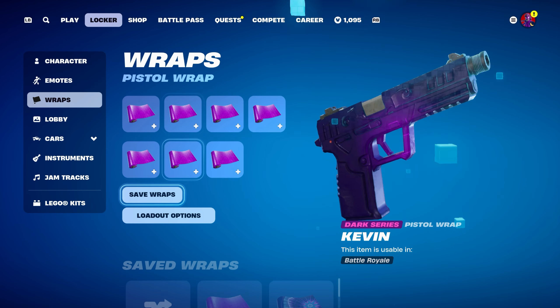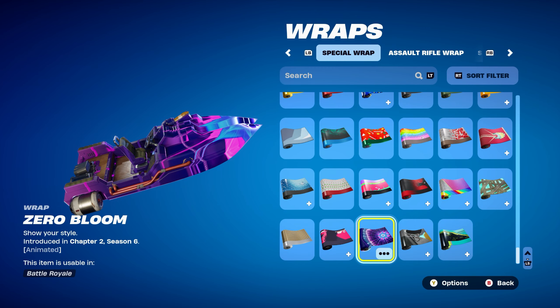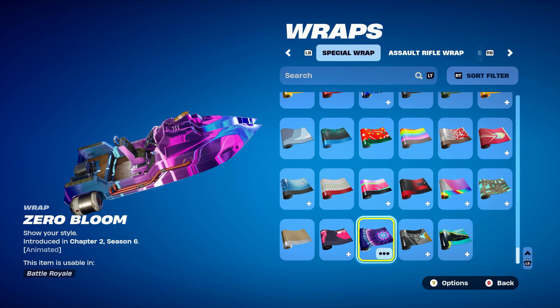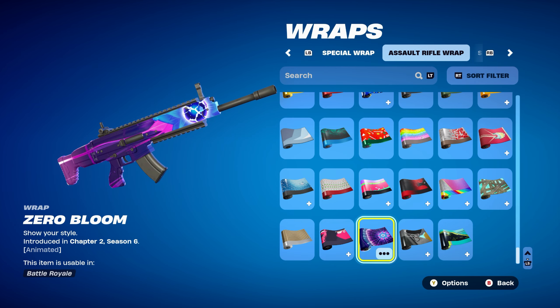The weapon wrap for this combo is Zero Bloom — purple and blue themed with a little bit of pink as well, introduced in Chapter 2 Season 6. It's also animated, which is always an added bonus.